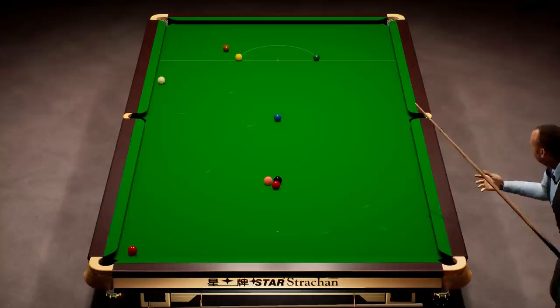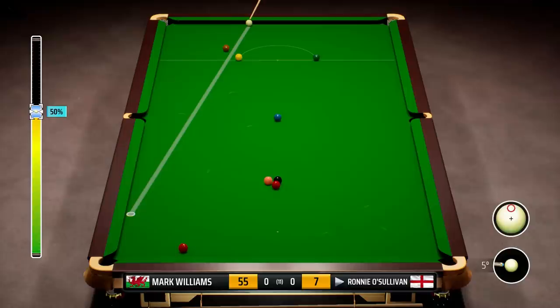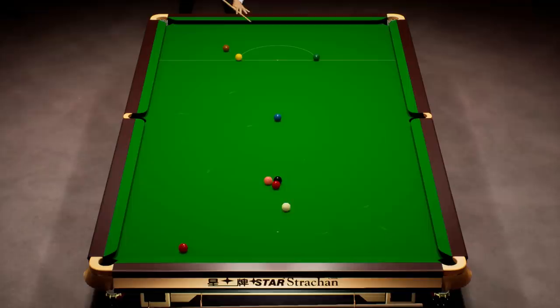Not the best position, but should probably still pot it. No, not quite. So Mark Williams 48 points in front - that's the result he was after. Just 43 on the table. This is going to be incredibly tough. I think if we play with a bit of left-hand side, we might get this - this shot depends on perfect pace. He'll be conscious of not underhitting the cue ball here.